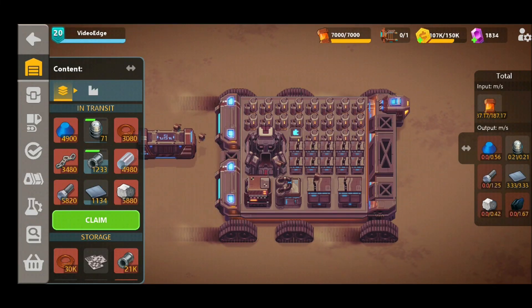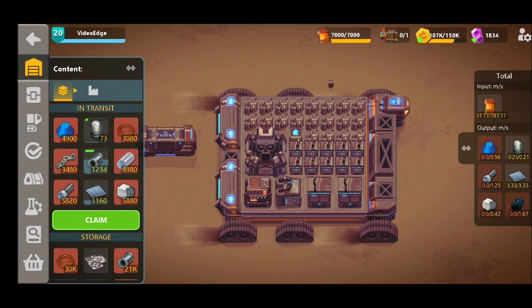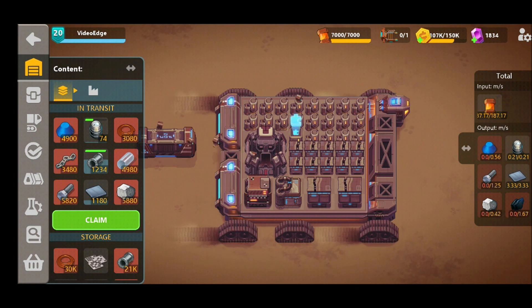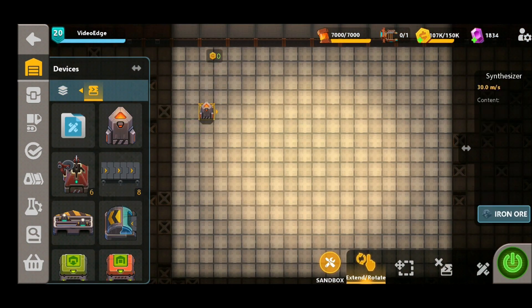Hey guys, a very warm welcome back to the channel. Thanks for joining us once again. I've got another great Sandship video for you today and it's going to be all about how to improve the efficiencies and your outputs of your factory. We've got five top tips for you today that you can incorporate really easily to start seeing those better results as you progress through the game. So without further ado, let's get straight in there and show you this first top tip.